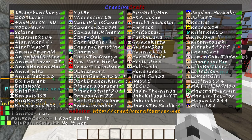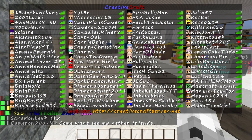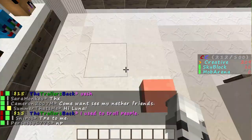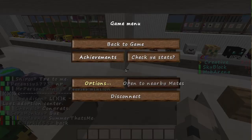You look at this, see what head you want, and then you do /head on it, and then you'll get the head in your hand. So that is about it.